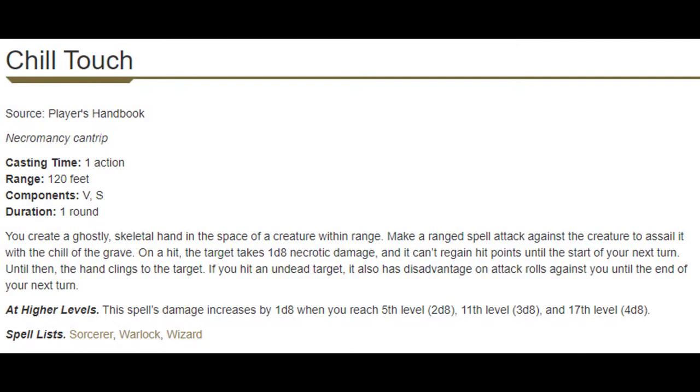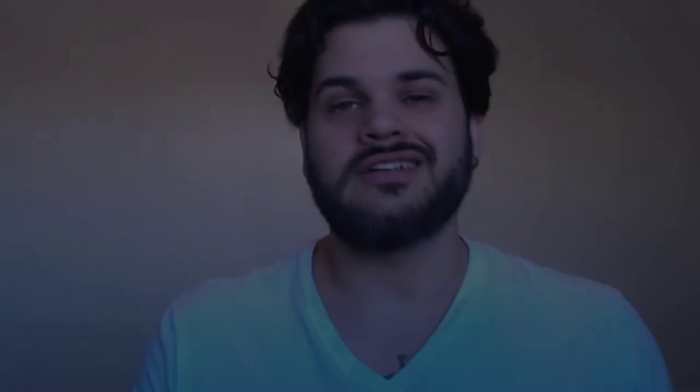A far bigger deal for us is the Reaper feature. We are going to take Chill Touch — we already get the other necromancy cantrips and it's just the best one even if we didn't. It has a range of 120 feet, so like the Arcana Domain Cleric, the Death Domain Cleric has the ability to stay twice as far as its other ranged cleric counterparts and still be able to do damage. On top of that it has two unique debuffs: if it hits an undead creature, that creature has disadvantage on all attacks until the end of its turn, and for all enemies it prevents them from receiving healing this turn.